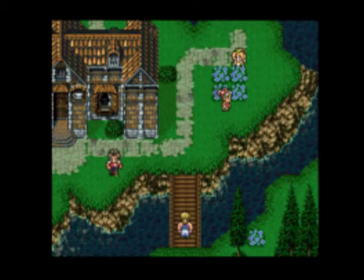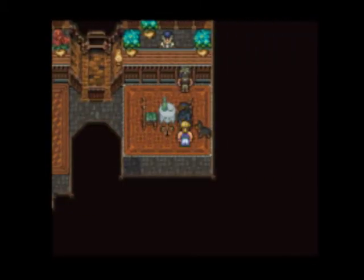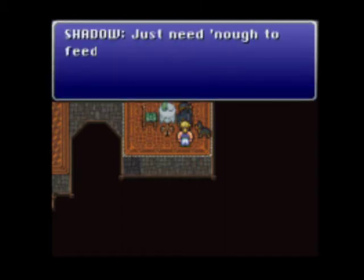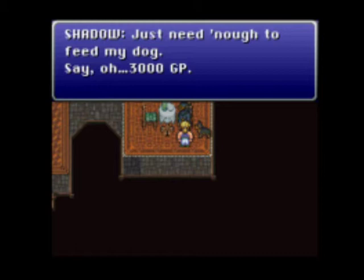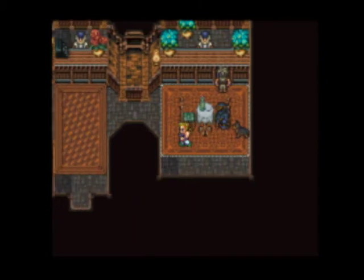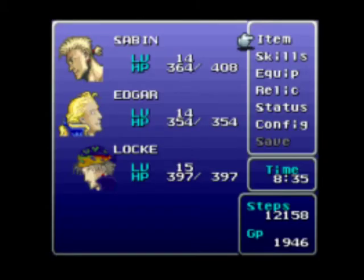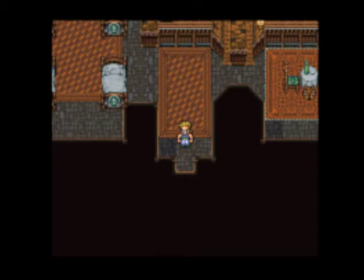I'm sure people in the comments are asking why I only have three people in my party — where's your fourth party member? This is why, right here. I left the spot open. We meet again — foreshadow. Just needed enough to feed my dogs — 3,000 GP to buy Shadow's help. Not enough money. I guess I'm going to end this video here since I need to grind a little bit to get money so I can bring Shadow onto my group.